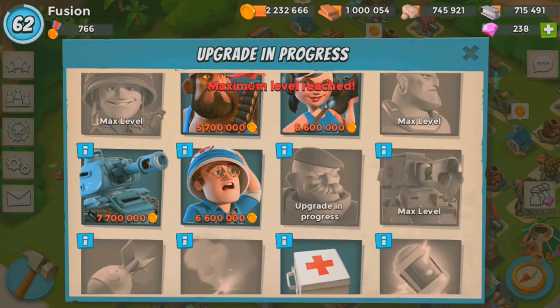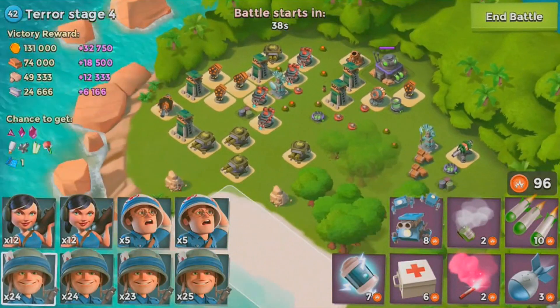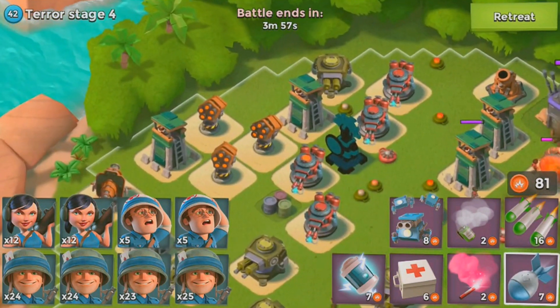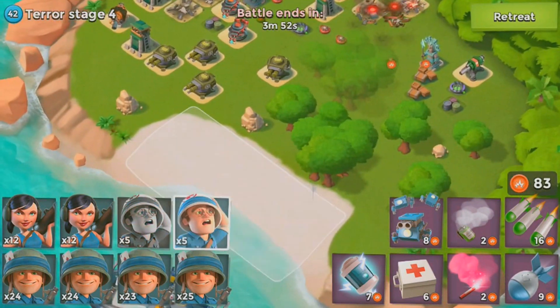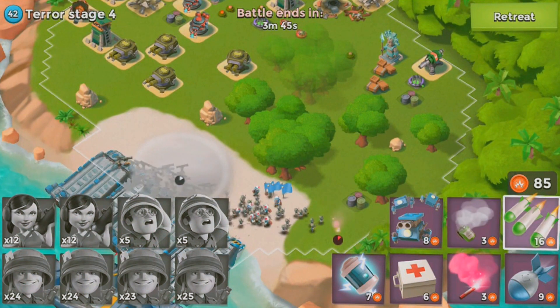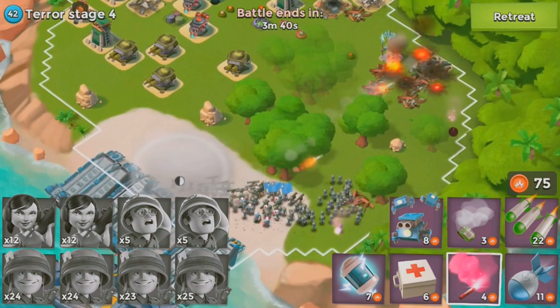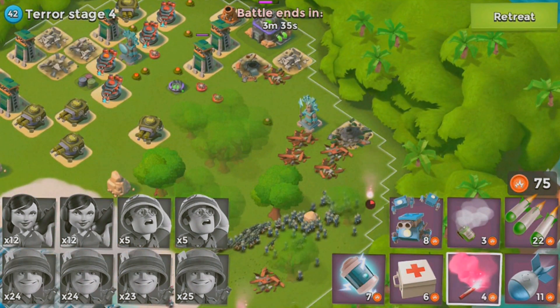Level 21 riflemen, and I don't have my zookas upgraded yet and one of my medics either. This is the strategy top players use, but they probably have maxed out troops too. We're going to place one there, get a triple hit here, a double hit there, drop these guys down, flare over here, and get some smoke so the zookas don't die. I need to keep these guys alive as long as possible.